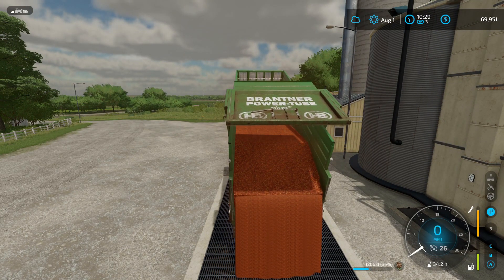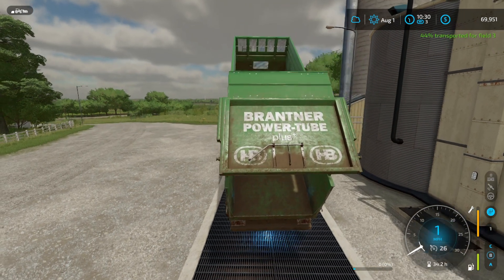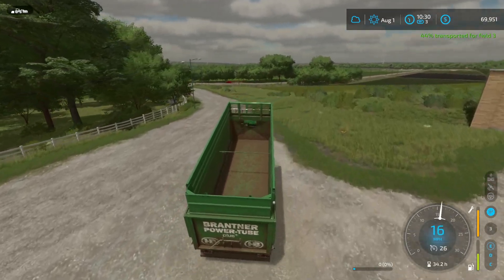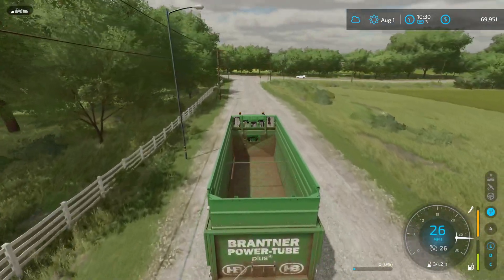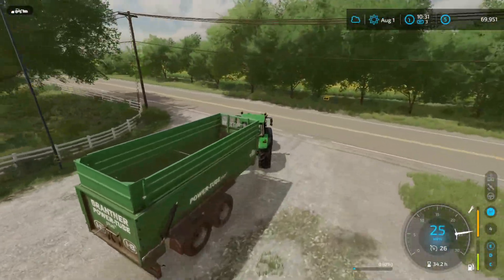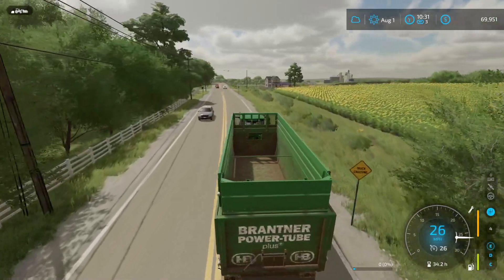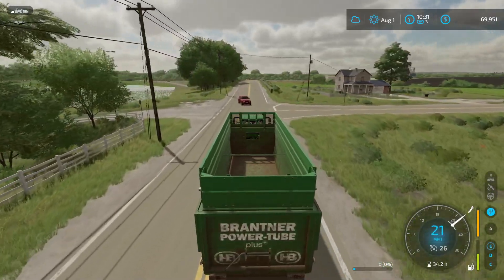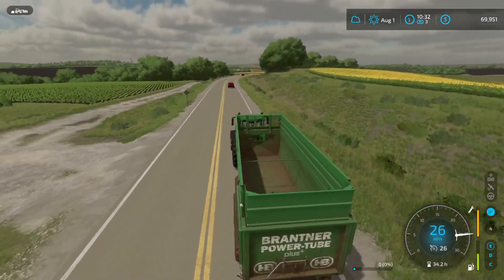I absolutely love the Lost Corner map but I absolutely detest that they built it over another map and didn't do things correctly. I love the way the map's laid out but the fact they didn't do it the right way just chaps my britches. If you make a map on Farm Sim, please don't build over the top of other fields - clear it out. Building over other things makes the AI confused and they don't do the fields correctly.